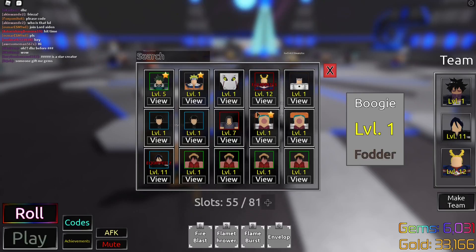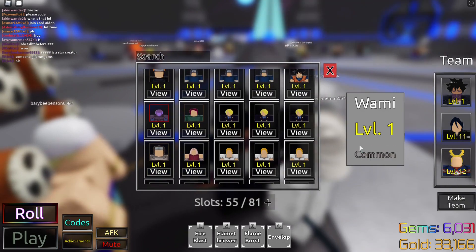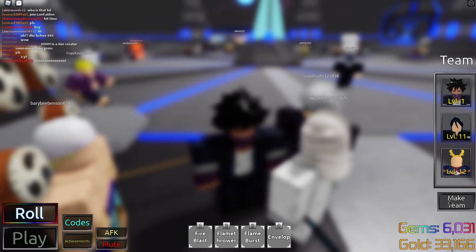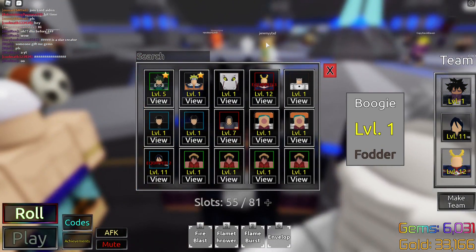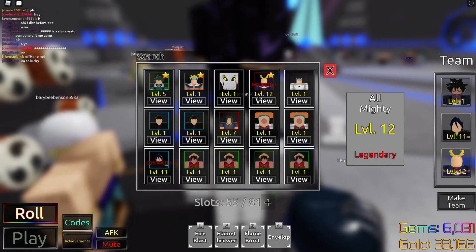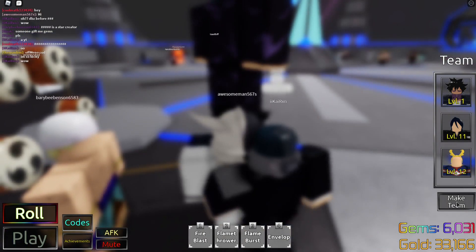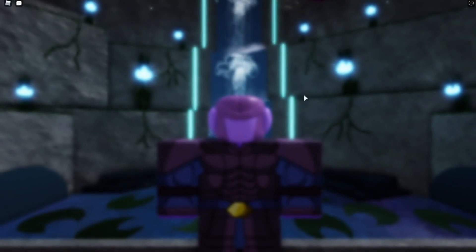Dragon Ball Z update: the first character in the banner is Hit from Dragon Ball Super. The other ones are Goku Super Saiyan Rose, Goku Super Saiyan, and Kid Boo — not Super Boo. Let's make our team and equip things.